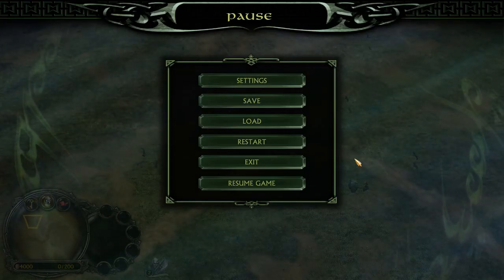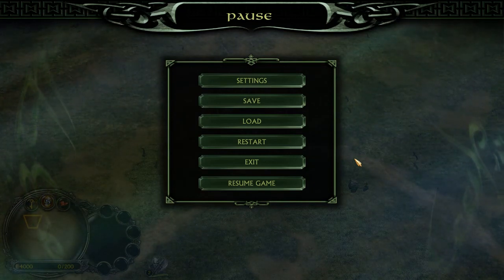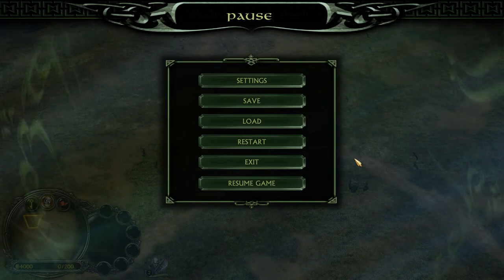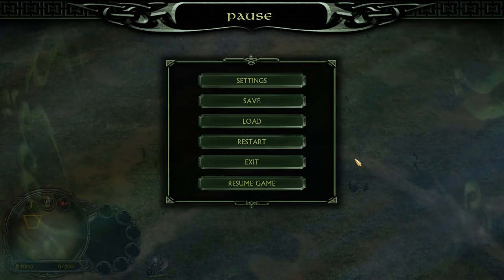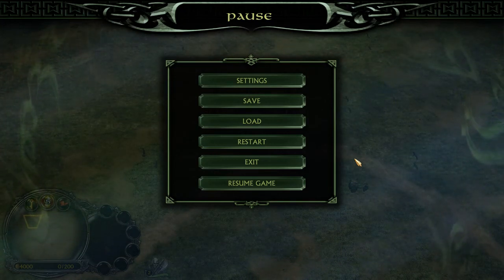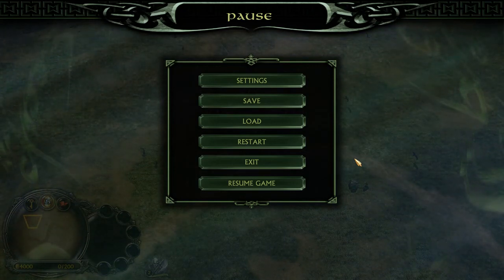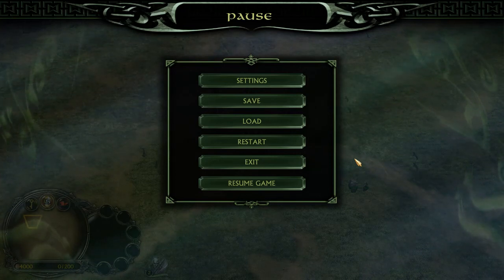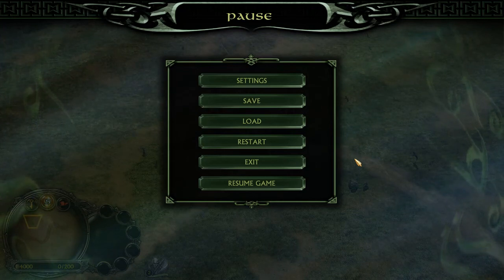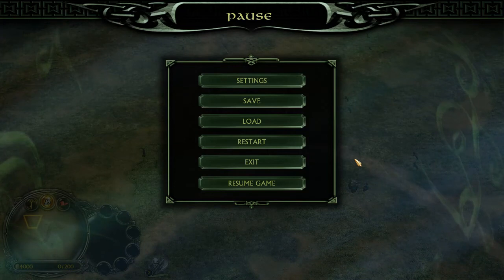Hello, today we are going to take a look at binding structures and units, as requested by one of the subscribers. Binding units and structures and creating units faster from buildings is very important in competitive BF1, BF2, and Rise of the Witch King, because it improves your timing and allows you to move quicker and more efficiently with your army.